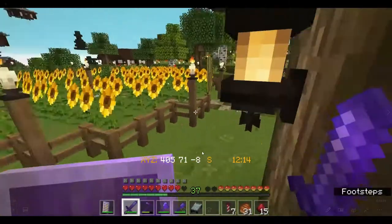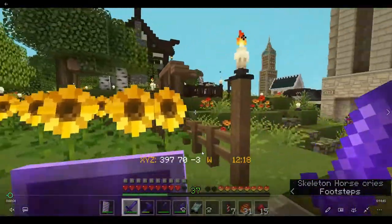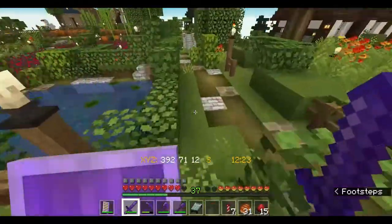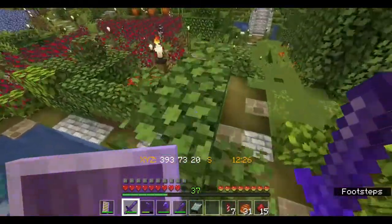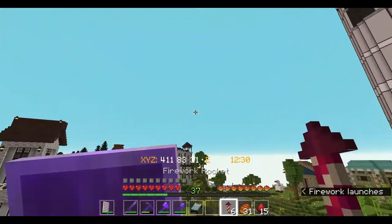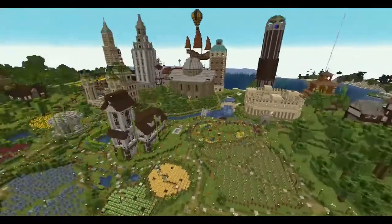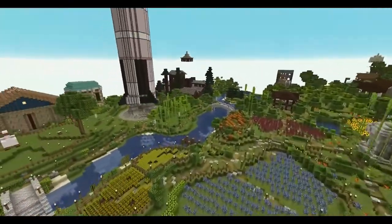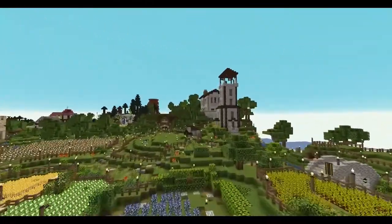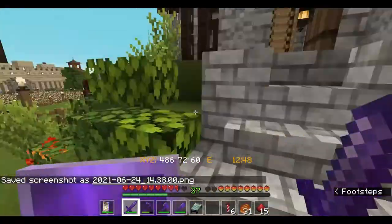Now we're just going to quickly go through the sunflower fields. I think I was spooked by a skeleton horse. There's another pond full of fish, the rose fields, and other fields. Let's get a quick aerial view of some of the fields — blowing myself up just a little with fireworks. I kind of created this whole little agricultural estate, which then got surrounded by buildings.